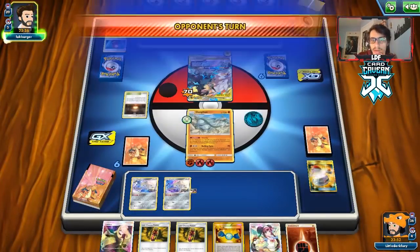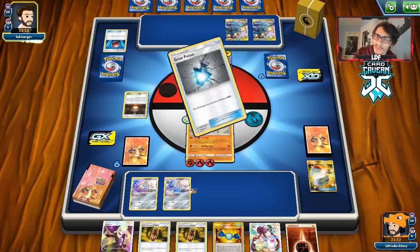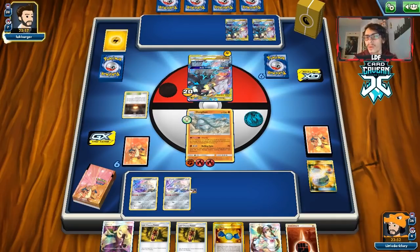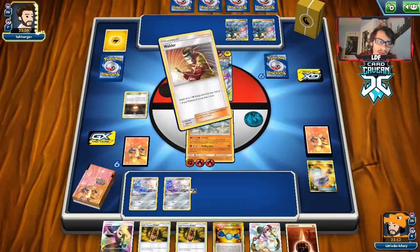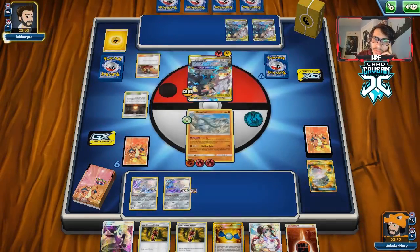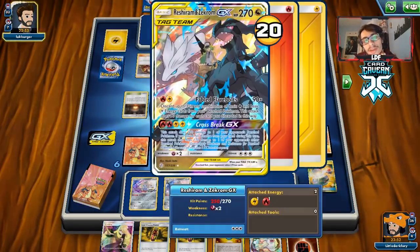We have two Rare Candies in hand. We need to also get some Florges babies and another Fampi wouldn't be bad, but we have two Jirachis so we can play a little slower. We can't quite knock them out next turn — they'll live. They do play heals, which is annoying, but we have heals too. I thought about playing Silvally in the deck but I don't want any GX Pokémon because they're easy Great Catcher targets. They're going to Welder and attack for 90 with Fable Flare Bolts.